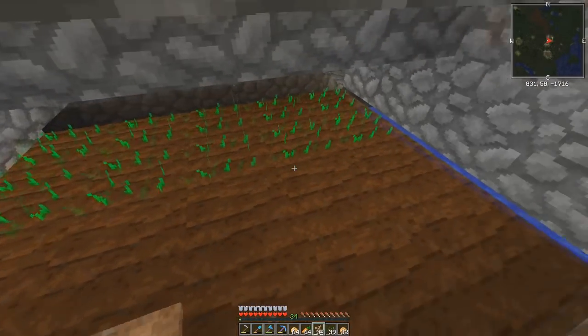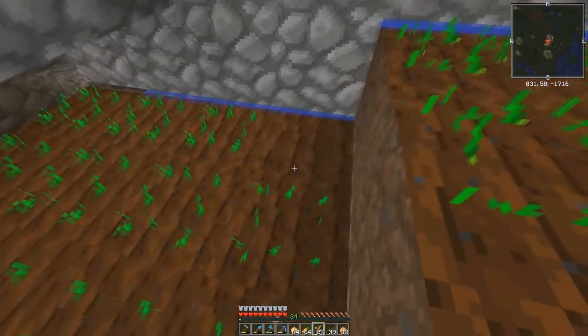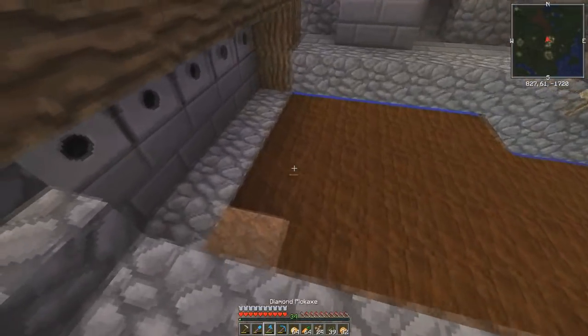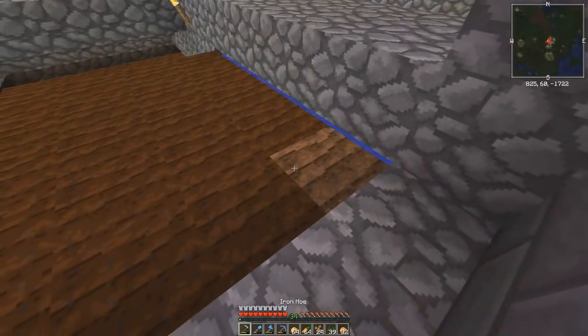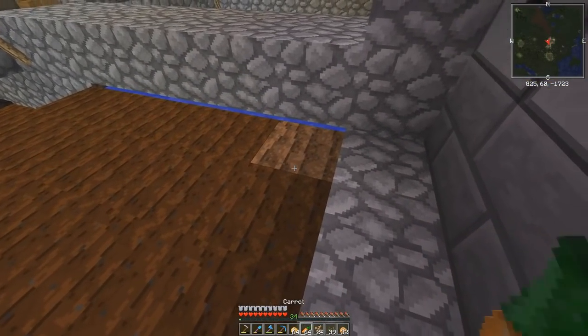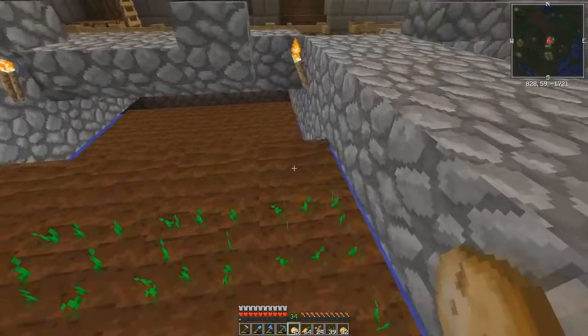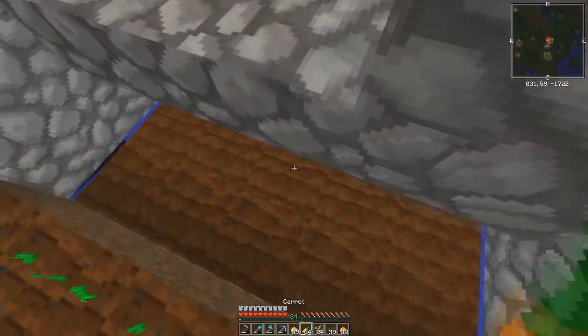I don't know why, but every time I set foot on tilled dirt it just breaks. I think they might have changed it in a recent update, but the weather mod isn't updated for 1.13 yet. So we're currently waiting on that update — I'll probably update, but I didn't like the later 1.12 versions of the weather mod.